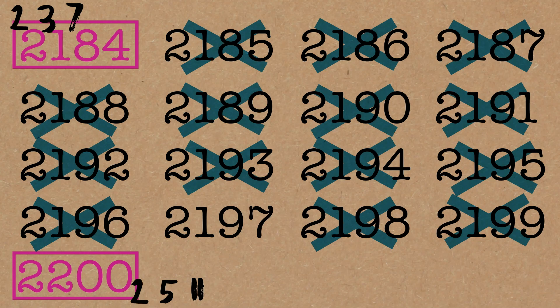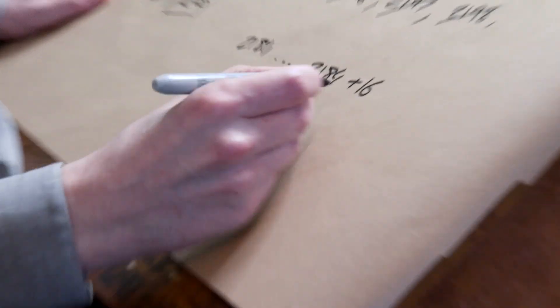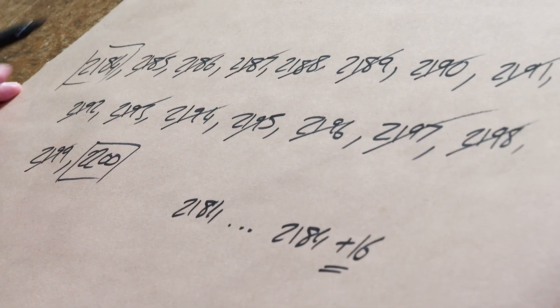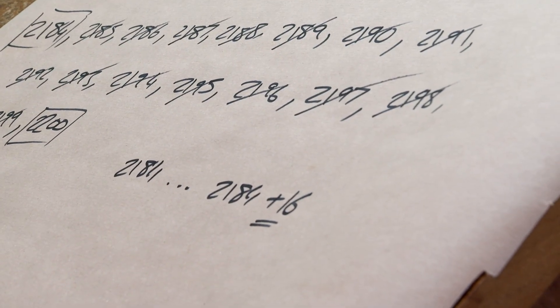We've got one left. What about 13? Can we divide by 13? Yes — this is divisible by 13. Counting 13 positions: that's gone. And that is our first sequence that we can completely cancel out using those endpoints. The sequence goes from 2,184 to 2,200 — in other words, 2,184 up to 2,184 plus 16. So 16 is the length of that sequence — actually 17 including endpoints. We call that sort of the length: 16. It's called an Erdős-Woods number, and its corresponding starting point is 2,184.